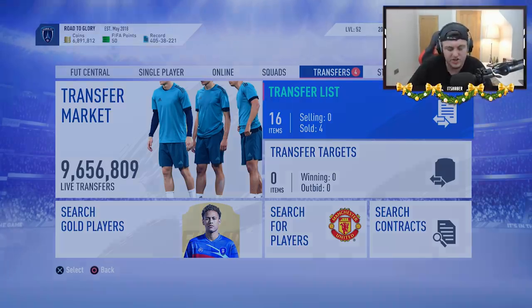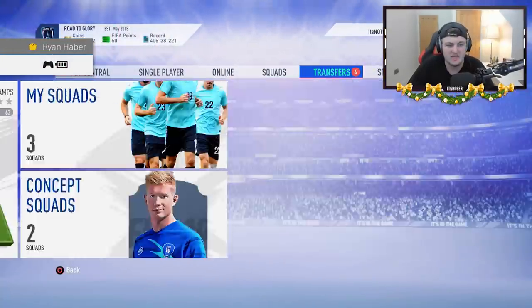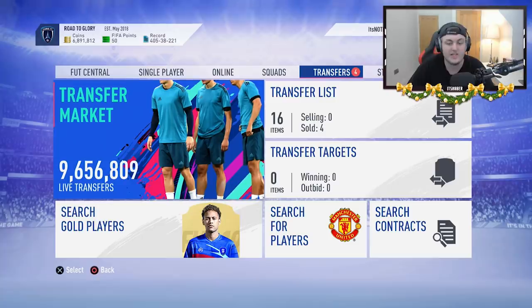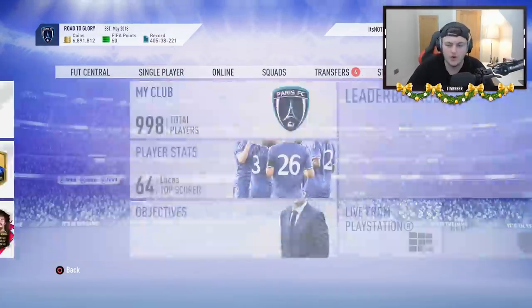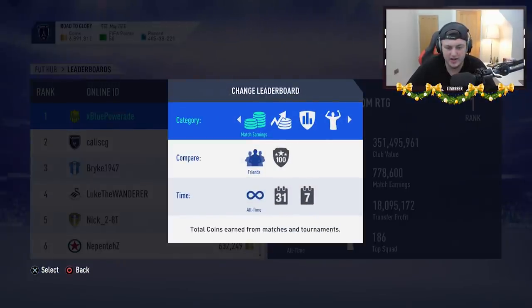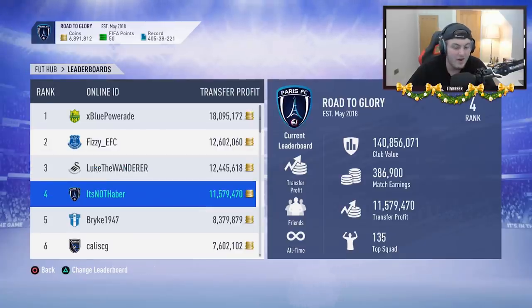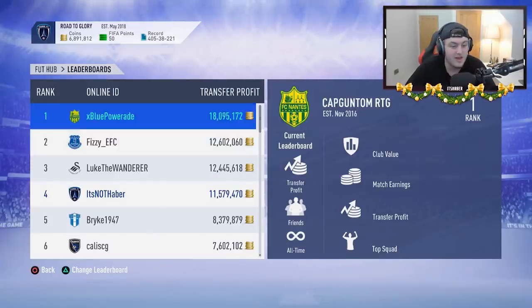Now, how can we make coins? As you can see, I've got 6.8 million coins. I'm a professional trader, top 100 trader. Let's have a look at my Transfer Profit right now just to firm my ability to trade. As you can see, I've got 11 million Transfer Profit and I am 4th in the world — this is not my friends list, this is the world.